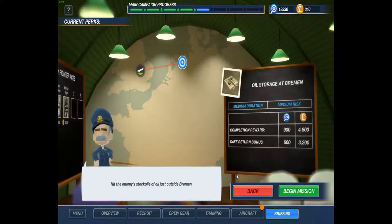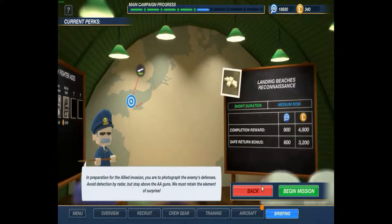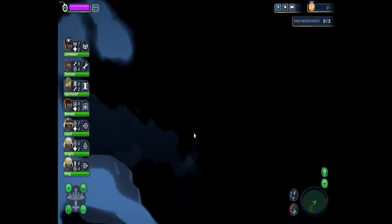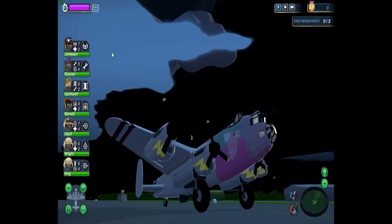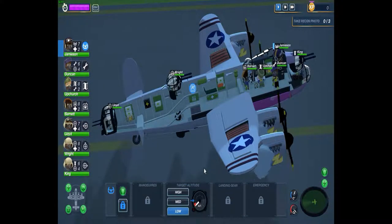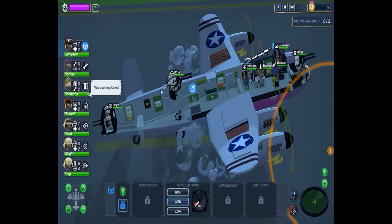An oil storage dump with four points — that's eight. This one rolls also eight K. Short duration, so let's do the short duration. We need to take some pictures, so that shouldn't be too hard. Three pictures, alright. Let's take off and get to medium altitude.